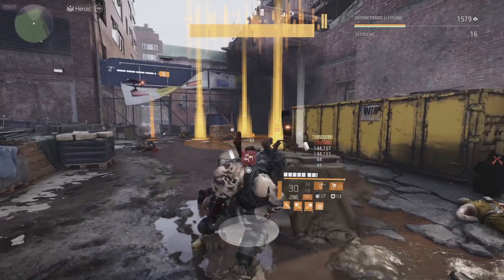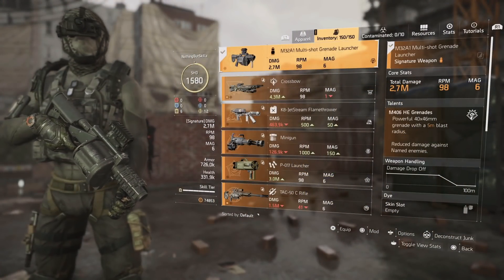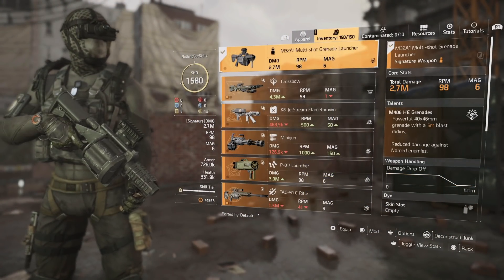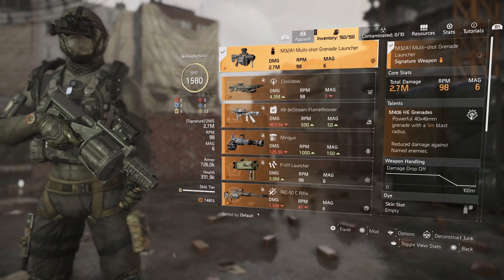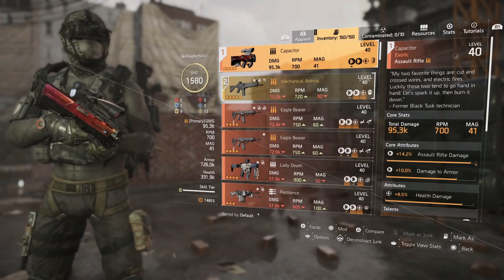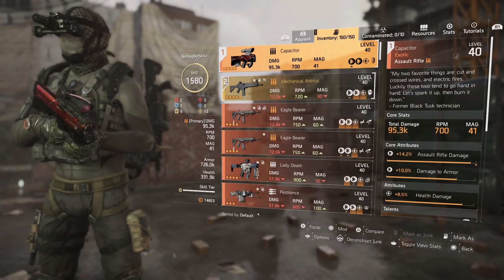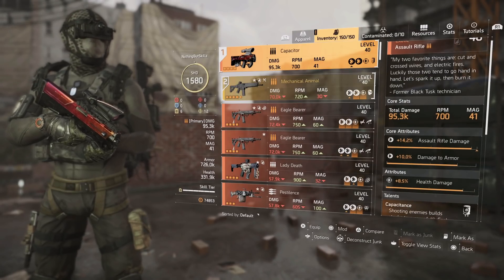So how do I have this set up? For the specialization, we need the Demolitionist — that's the only class that allows you to run the mortar turret. For the weapon, the one you need for this build is the Capacitor. The reason why is because it works so well with skill builds.